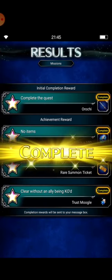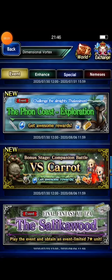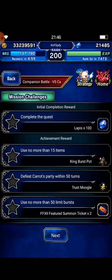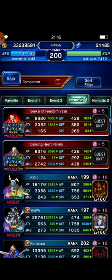I think I'm ready for the boss rush survival event. I will try to clear the bonus stage versus Carrot with budget units. The missions are: use no more than 15 items, defeat Carrot's party within 50 turns, and use no more than 50 limit bursts.